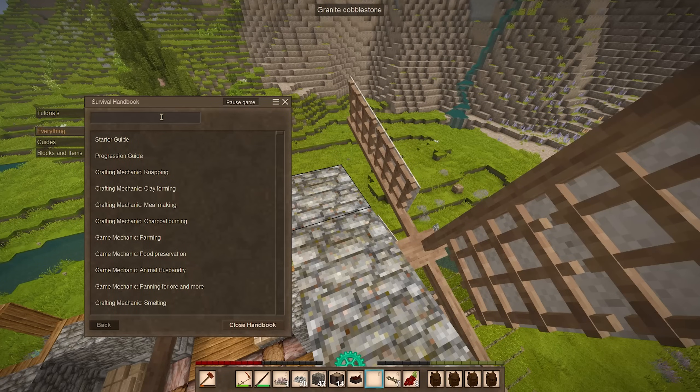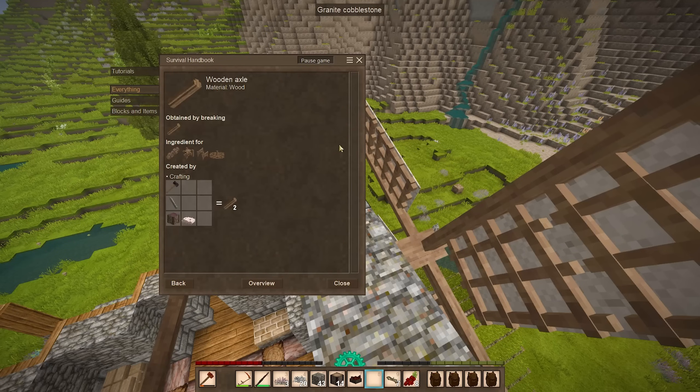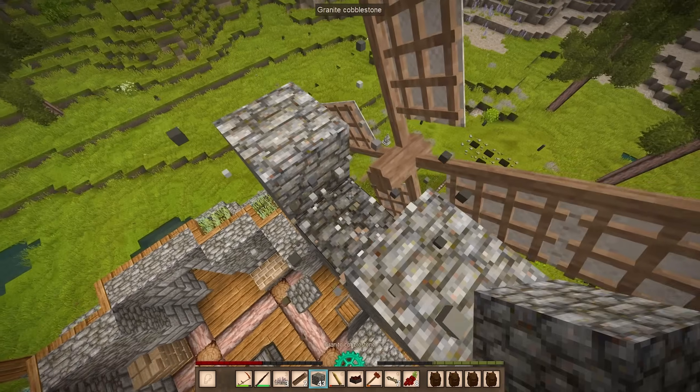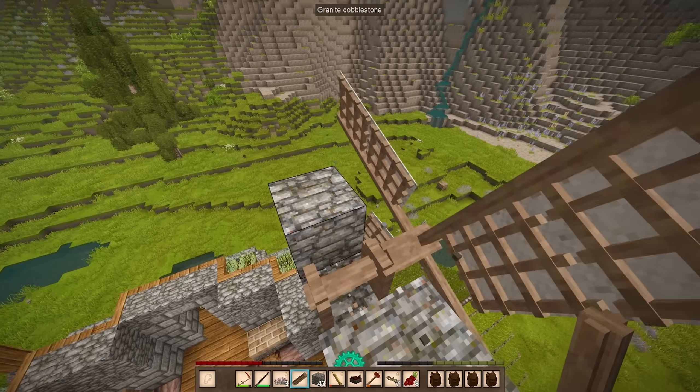It looks cool. Mechanical power can currently be used to mechanize milling, to automate working iron blooms or smithing any type of metal plate, and to power the Archimedes screw for transporting items. That sounds pretty practical. I need a wooden axle — pretty much the same recipe as the rotor, just no resin. And then I put it right here. Okay, that looks like it's working. I can't be sure, but it's moving.